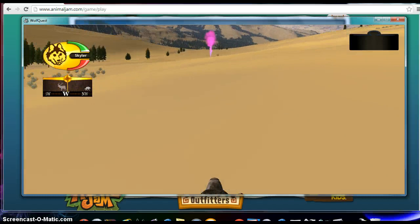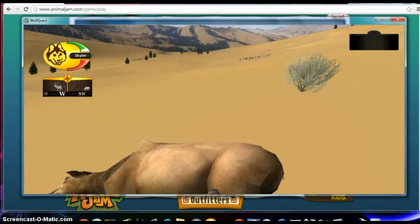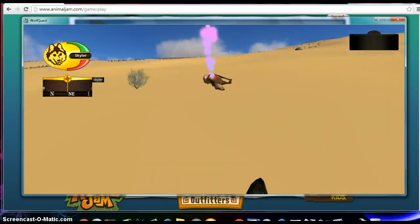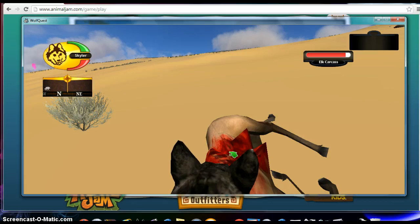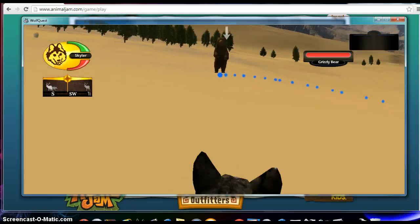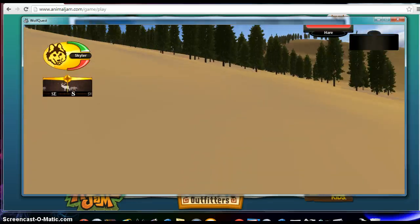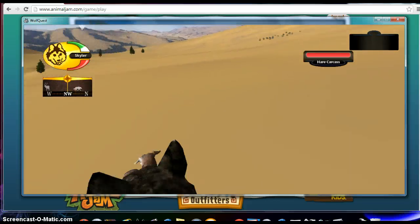I'm pretty sure a lot of you have heard of it from previous videos, or if you own it yourself — it doesn't cost anything, you can just download it. Here's a hare. How you eat is you go close to it until a green wolf head appears, and then you click the space bar. For a hare, you just want to go close to it, and when you're chasing it, when you get close enough, the red wolf head will appear — you want to click the space bar when it does, and then you can kill it like that.